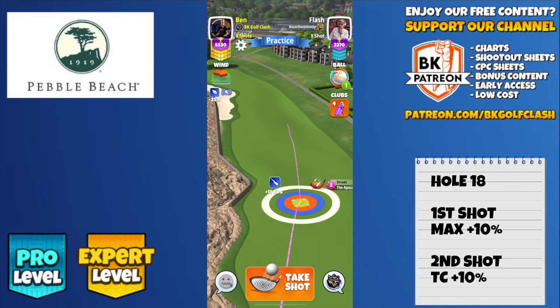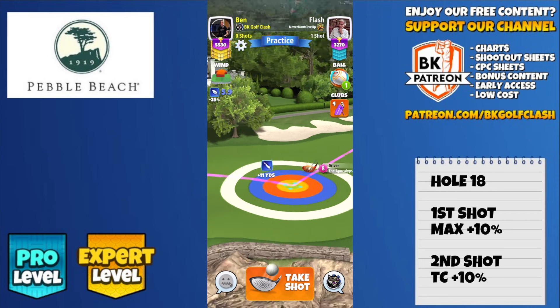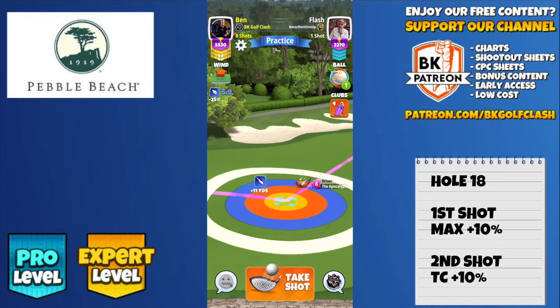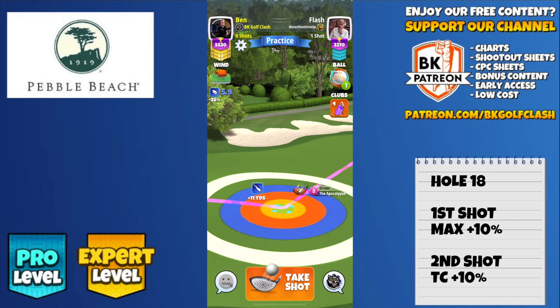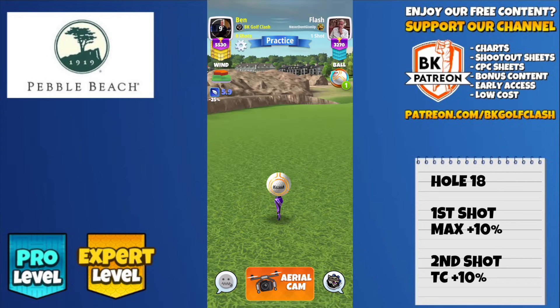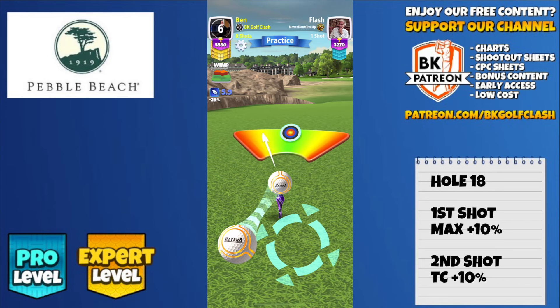I'm going with APOC because I'm going to use a little bit of curl. In fact I used too much on the drive here so I will give you an amendment to that. 5.8 top spin, 3 bars side spin to the left. If you have a driver without much curl available, always use a ball with 3 bars of side spin. You could drop down to a Titan though, potentially, if you have APOC. Max plus 10.